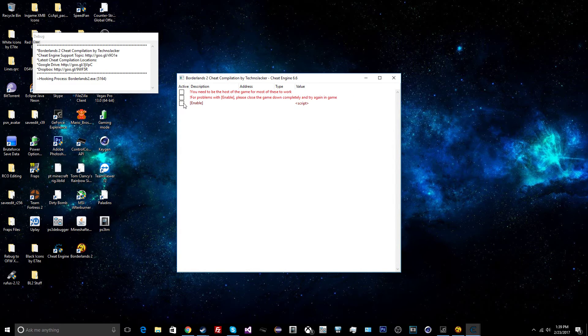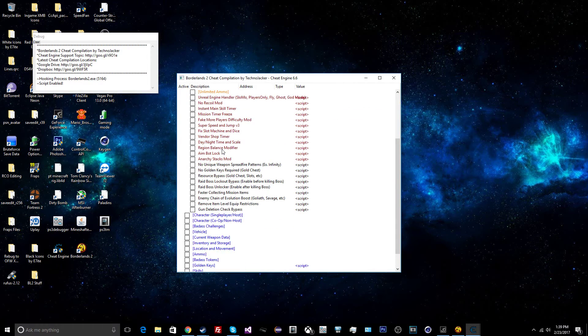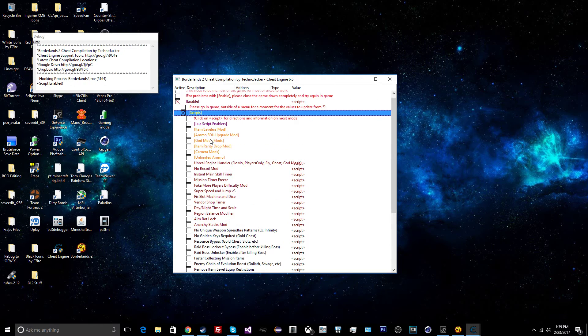Check the 'Enable' box, then check the 'Scripts' box. It's going to open a bunch of options you can choose from. You can mess with any of the stuff, but if you don't know what something does, don't mess with it so you don't screw up your game. What we're looking for is 'Unreal Engine Handler.'